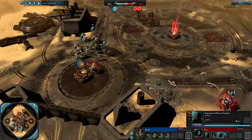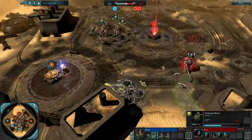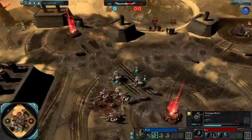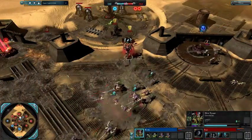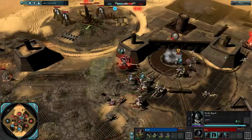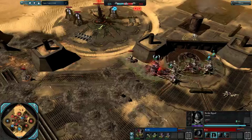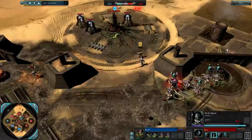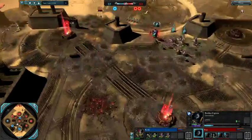Notice how Fear has been focus-firing the Termagaunts that were out of synapse range — the moment they were in synapse range, he decided it was a bit too risky. In comes the charge from the Hive Tyrant, premature retreat I think. Strikes being slow on the retreat — game mauled, only losing a model. I kind of feel like he's pretty fortunate to only lose one model, considering the surround almost happened there. Thankfully for Fear, he managed to get out okay.